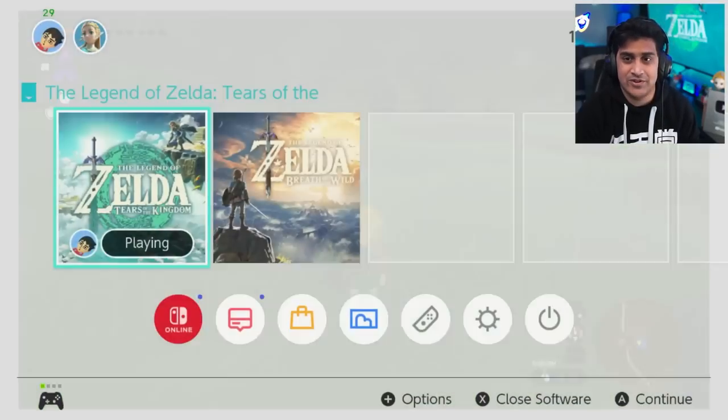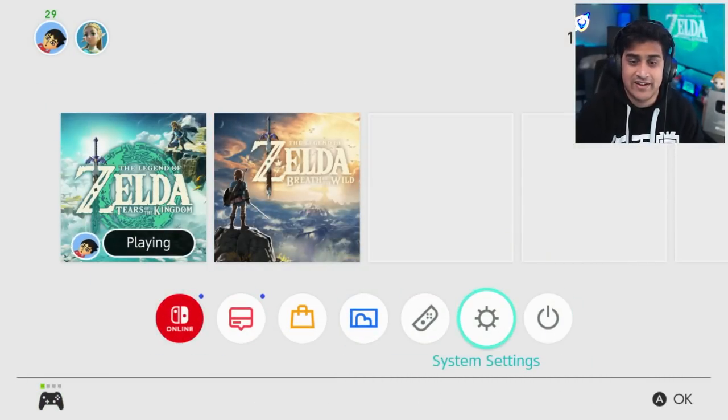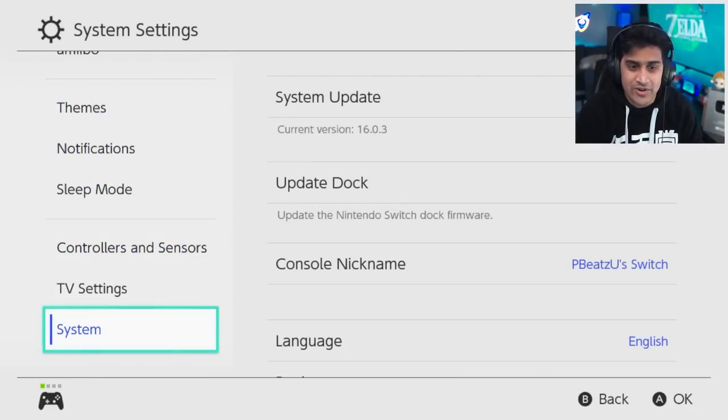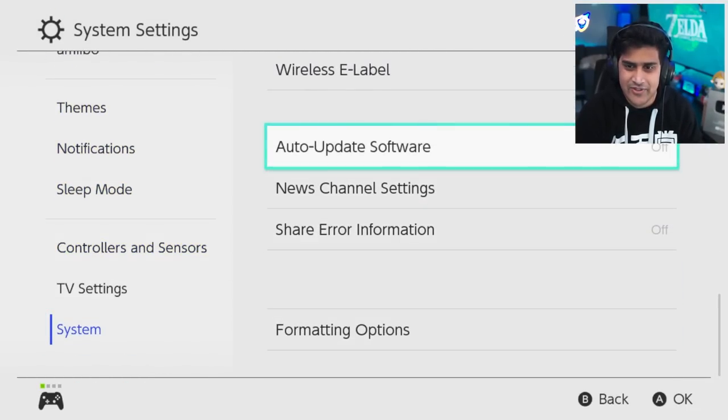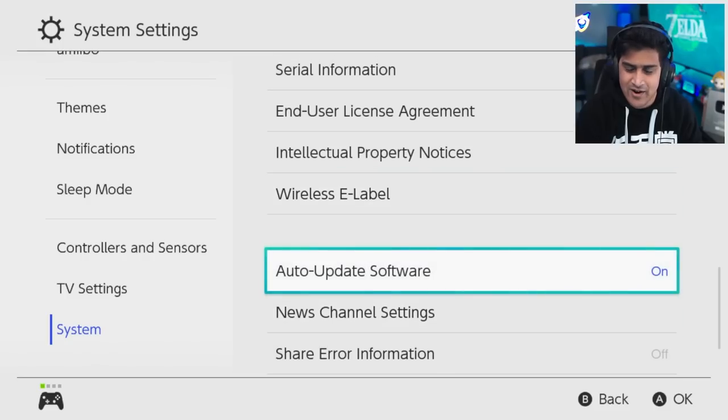Just for clarity and for everyone to be aware — in case your game auto-updated and you had a panic — go into your system settings and make sure you click all the way down on auto-update software and make sure this is off. That way you don't come back to your Switch and it has auto-updated. If this was helpful, make sure to hit that like button and subscribe for more Zelda content, and I'll see you guys in the next video.